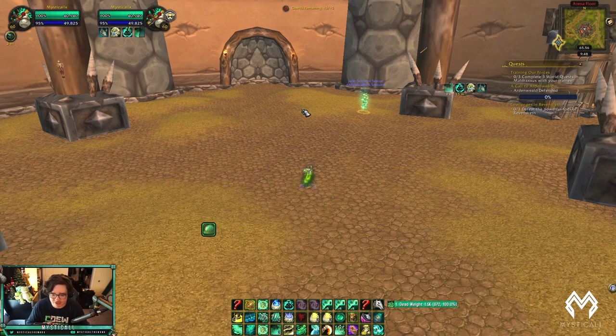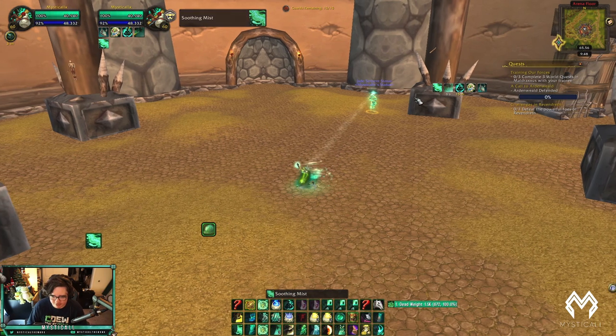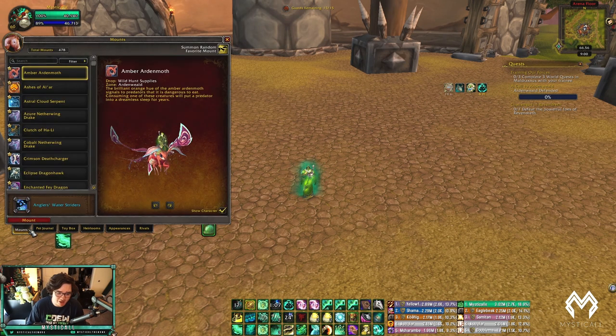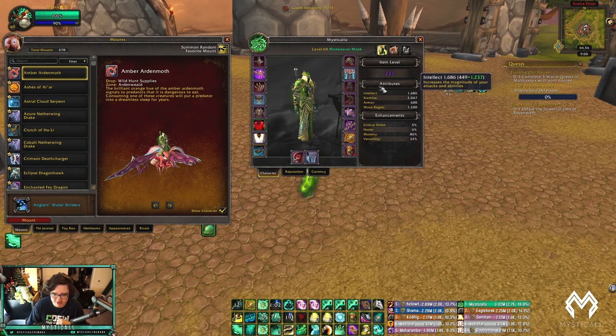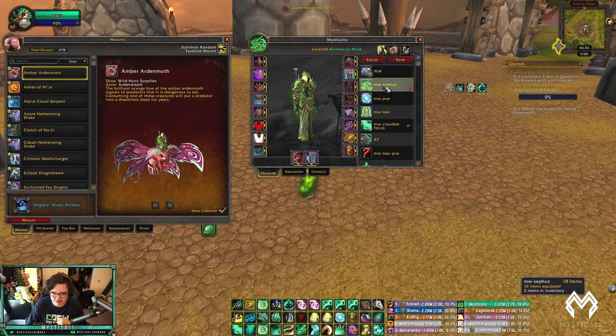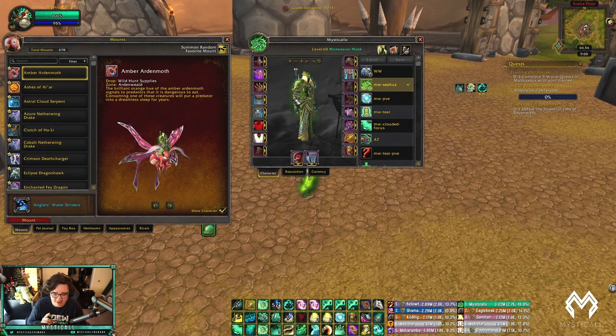The stacks from Clouded Focus don't break when you move; they only break when you stop channeling Soothing Mist. They also don't break when you use Mana Tea or Zen Focus Tea. I use Clouded Focus in 99% of my matchups — both 2s and 3s. The only other legendary I swap to is Sephuz, which is really good for setup comps like RMP and Jungle. If I see a Subtlety Rogue or Feral Druid on the other team, I go Sephuz to reduce their stun durations.